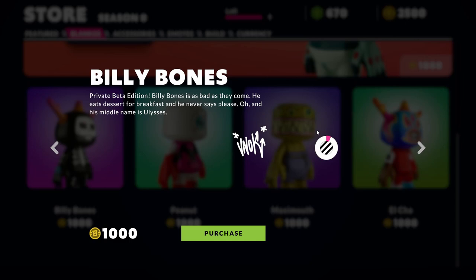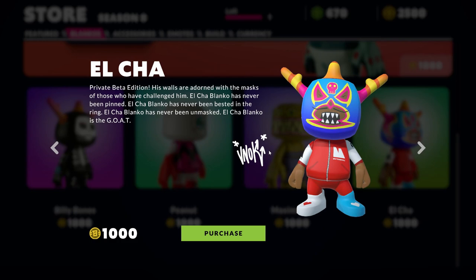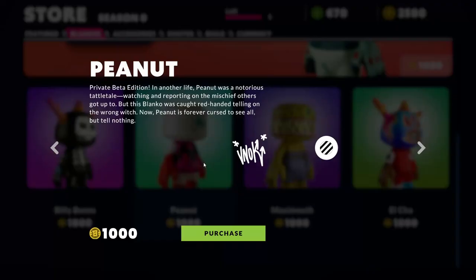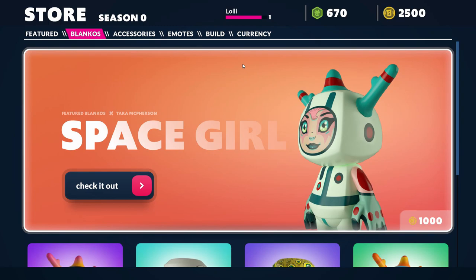If you click it, you can actually see a 3D model of it and rotate it. Nice! I really like when they give you that option. I think the designer name is shown at the end of the character info — really nice.